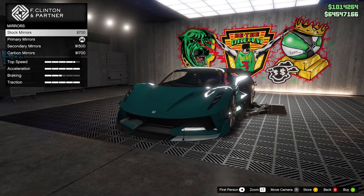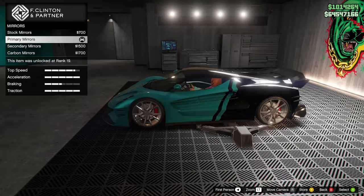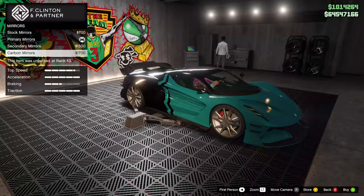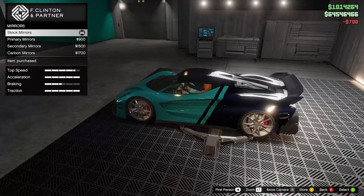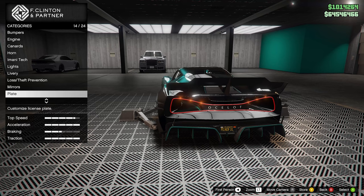So the stock mirrors — there are none because it's got cameras. Or we could do the ones already on it which are the primary color, and I think cars do look better with mirrors than without. We could do secondary color or carbon. You know what — no mirrors. It's a futuristic car, why the hell not? And just throw a black plate on there.